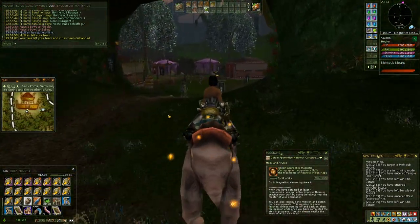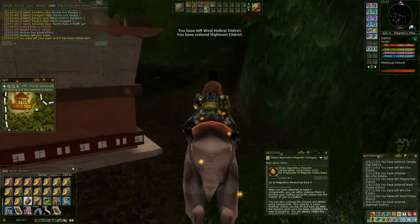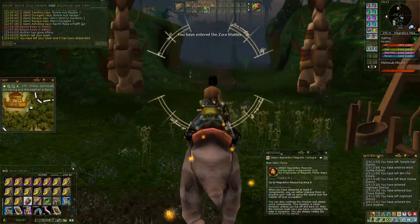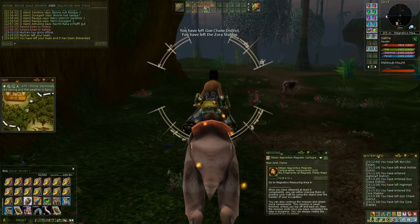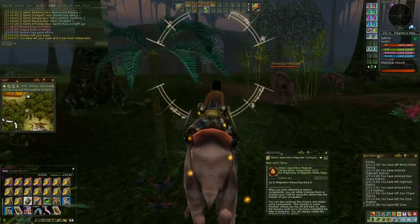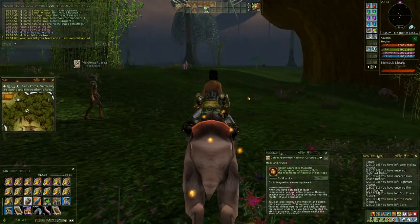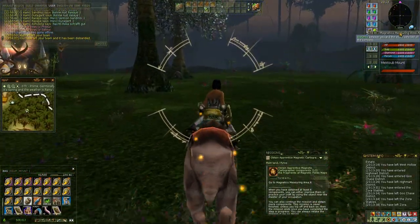There are four different points that you have to visit. The game will randomly assign one point to you. You have to visit the point — that's the only thing you have to do. When you reach that point, you get the component for your occupation. Then you get reassigned a new point. It might be the same one, which is lucky — you pray for that so you don't have to move around too much. If you do this occupation on a mount, as I do, it's going to be pretty fast. We are heading to the Magnetics measurement area, point A.